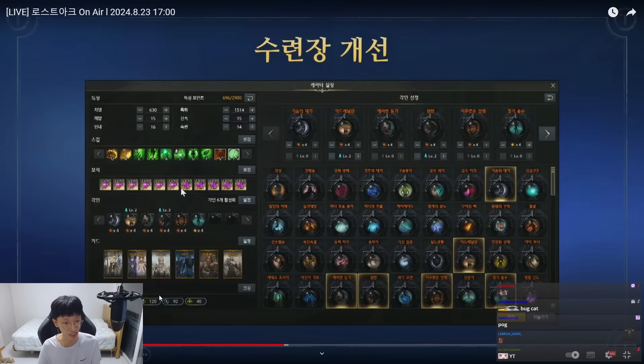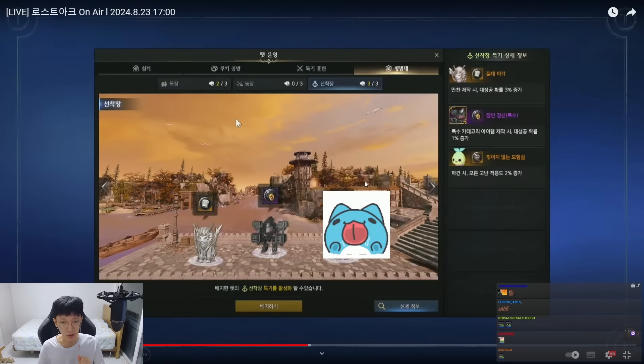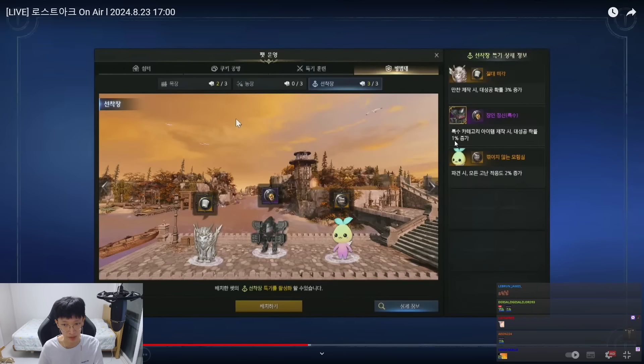Next one is Pet Talent — it's a new feature. You put the pets into the training area, which is a new kind of training. It requires Stronghold Currency or Gold. By investing these, you can unlock the Pet Talent. You can place up to 3 Talents, and each Talent has an effect — for example, when you craft a Feast, the great success rate increases by 3%; when you craft special Oreja items, great success increases by 1%; and when you do a Dispatch, your adaptability increases by 2%, which is the success rate. Those are Stronghold-related buffs.